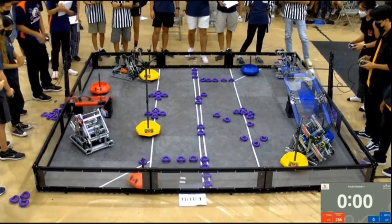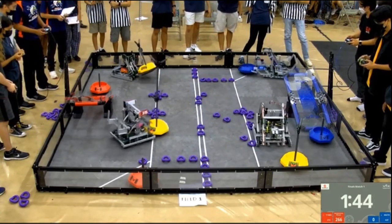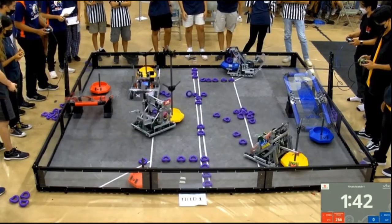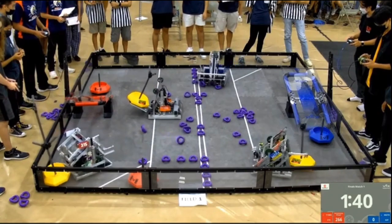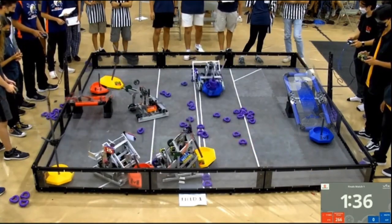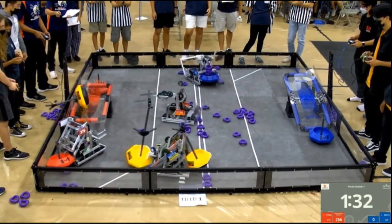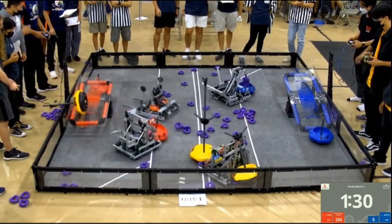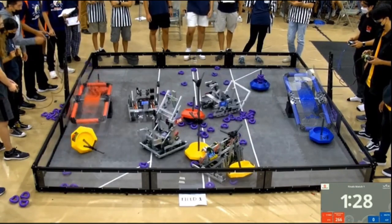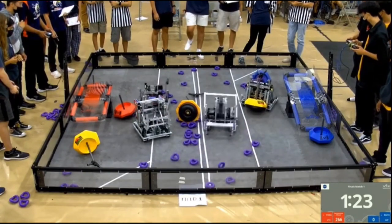Driver control will begin in 3, 2, 1. 62F takes a hold up to the alliance mobile goal and scores rings on them. 6627A opting not to get that large goal in their back intake, but rather a smaller one, switching up their strategy from earlier in the tournament. Perhaps throwing off this red alliance a little bit, but 62F not wavering at all, continuing with the ring dominance that they bring in every single match.